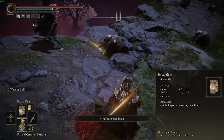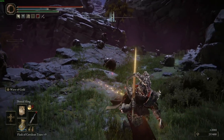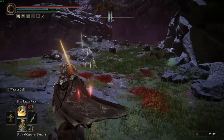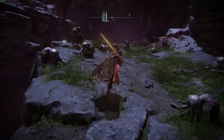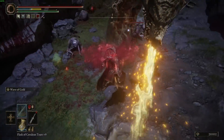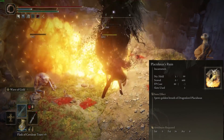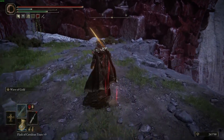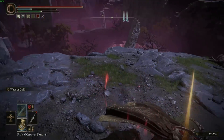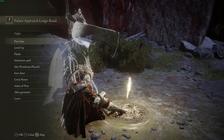Beastial Sling you can cast really fast, it's super low FP cost and just hits like a truck. And then Placidusax's Ruin — a very cool but inconsistent boss incantation. It hits like a truck and you can use it in the air to hit a ton of things. It's probably one of the best incantations in the game. If you use it against a larger target you can hit with that ray multiple times and it is insane.